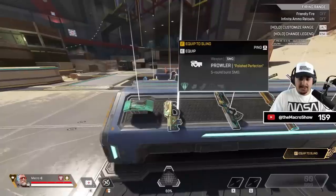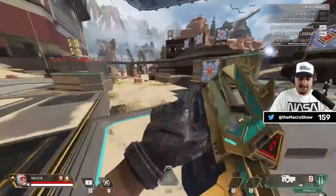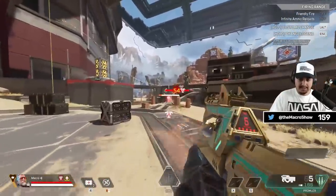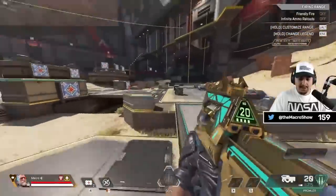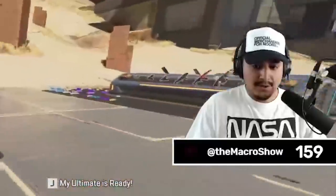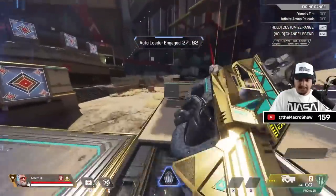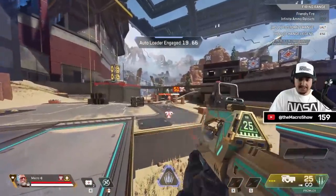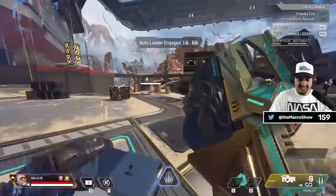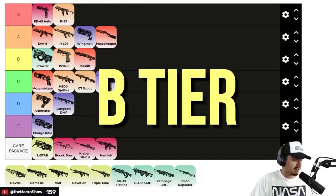Moving on to heavy weapons, starting with the Prowler. By default, the Prowler probably has one of the best hip fires in the game even with no attachments. If you're running the Prowler, don't even need to aim — the hip fire is so good. With the ultimate it gets a digi threat and it's just insanely accurate with the maximum level red dot sight, so your hip fire is disgusting. The purple laser goes crazy on the Prowler. It's just a little outclassed by a couple of other weapons, especially other SMGs, but it's not bad. Top of B tier is fair.